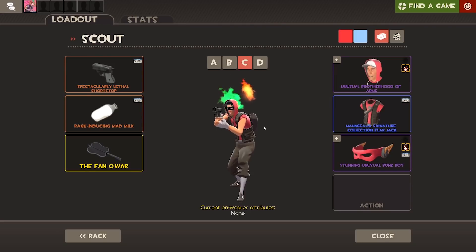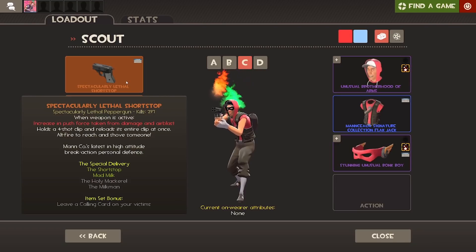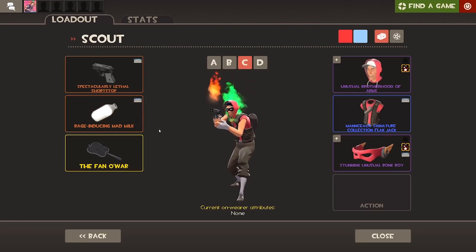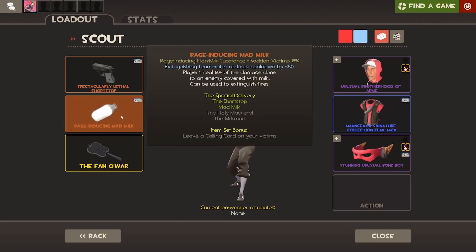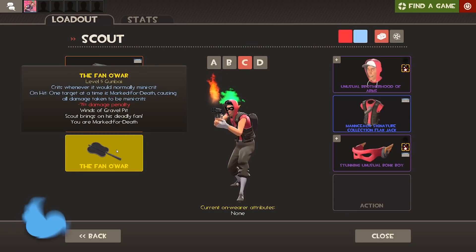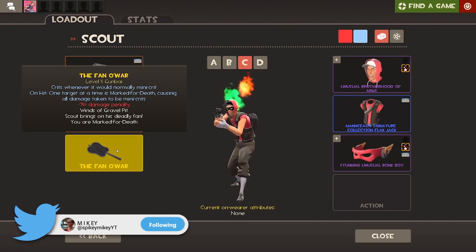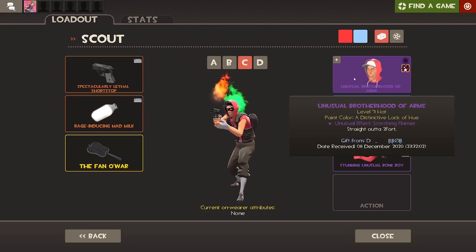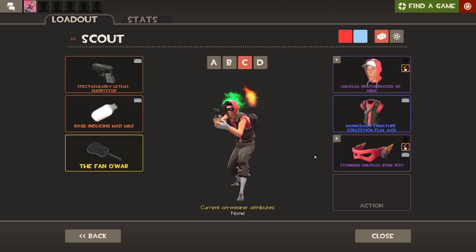Moving on to my C loadout, this is another alternative loadout I want to try and use a little bit. The Shortstop — I've actually started really enjoying using it, so I've made some weird loadout to see if that works. I like using the Mad Milk, it's really cool, and the Fan of War isn't as bad as I used to think. This could also be a bit of an MVM loadout. I'm using the Burning Flames Brotherhood of Arms and the Orbiting Fire Bonk Boy.